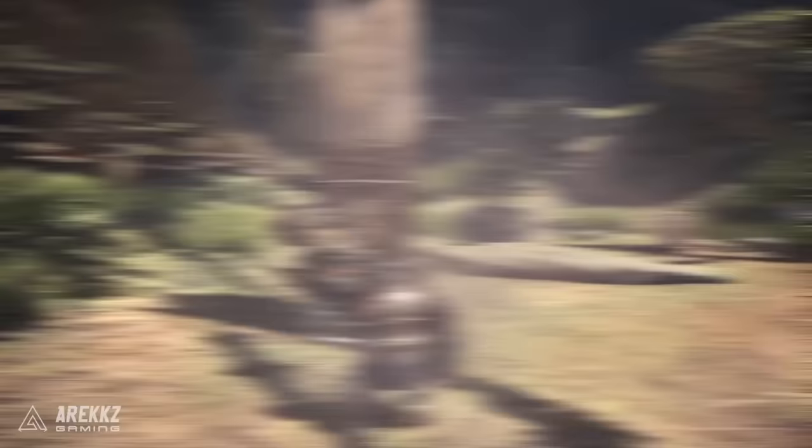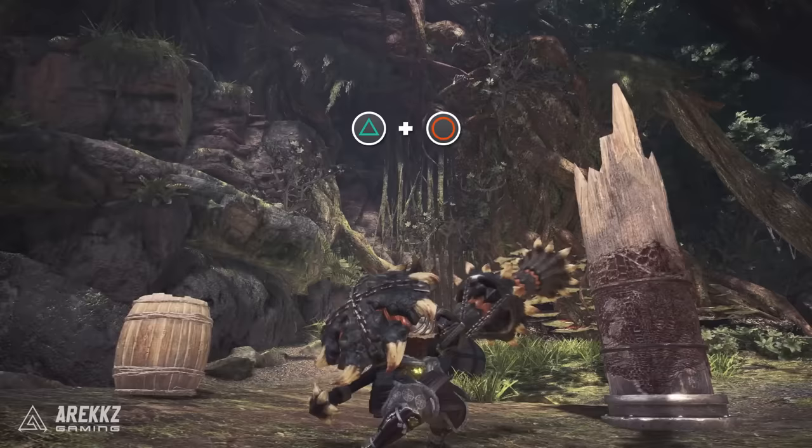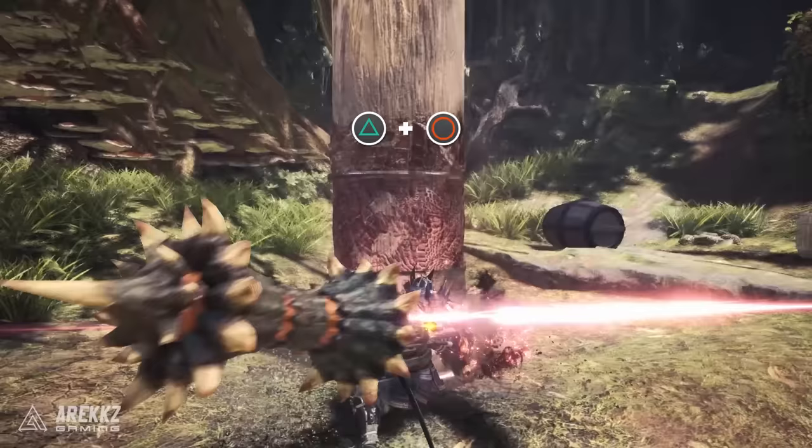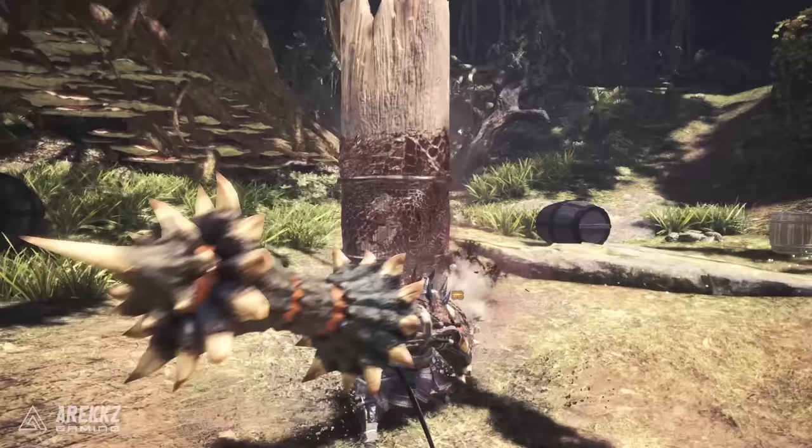Pressing triangle and circle together performs the wide sweep — a wide sweeping attack that can be worked into your combo. In truth you'll use it more to bat away small monsters or other annoyances rather than as a staple combo move. However, it can be worked in mid-combo, for example: triangle, triangle-plus-circle, circle — or you can start with it, then go into a thrust and a second wide sweep.